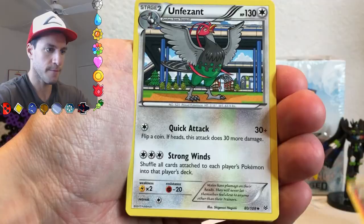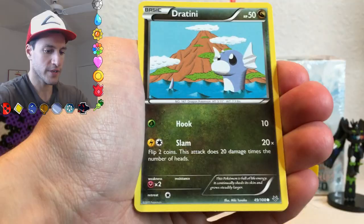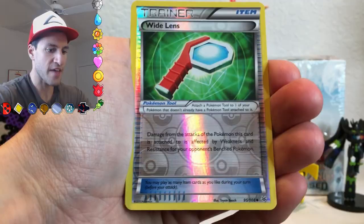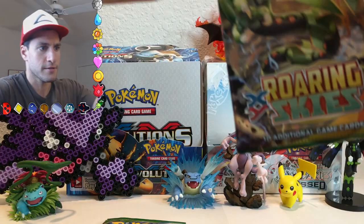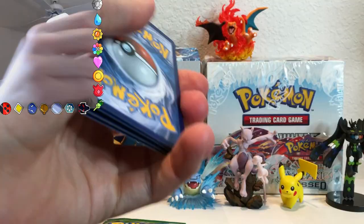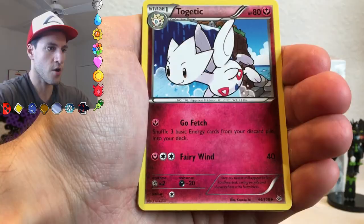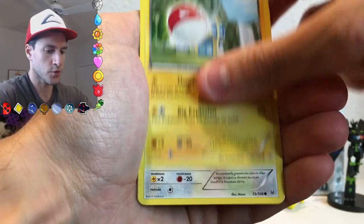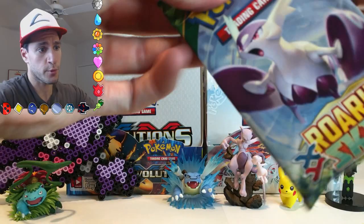Did I do the card trick? I'm so excited about opening these, I don't even know if I did the card trick. I feel like in every single one of my videos I say that. Hawlucha, Winona, and the rare is a pair of car keys. It's a Fletchinder. Farfetch'd, Togetic, Shuppet, Togepi, Voltorb, Swablu, Nincada, Dunsparce. And the rare is a Carbink Non-Holo. So far, not the best of pulls.